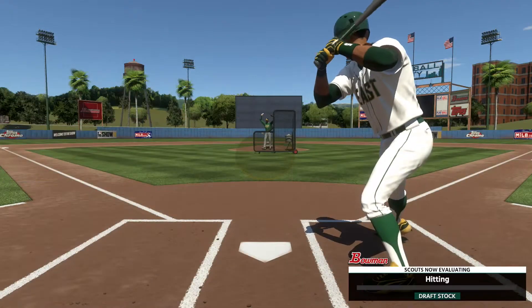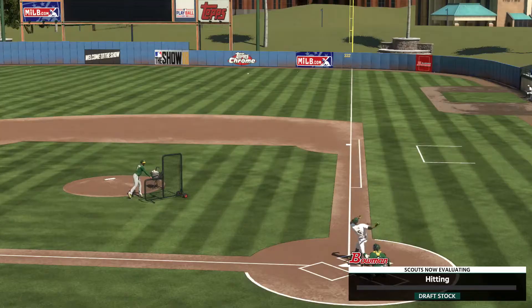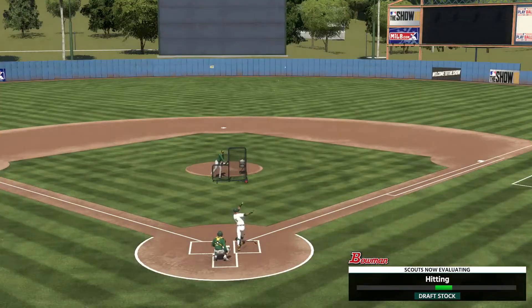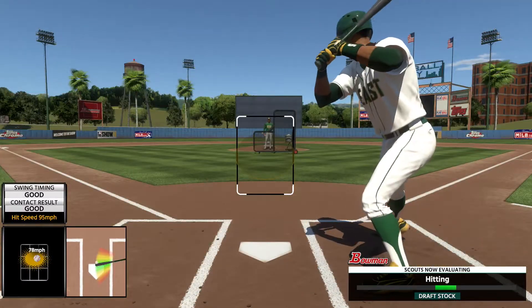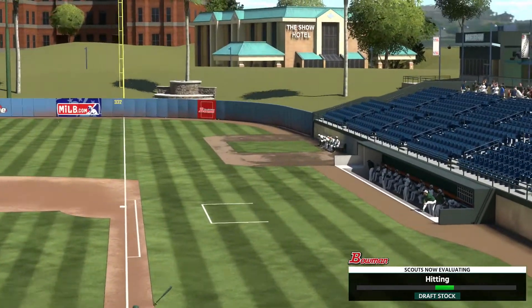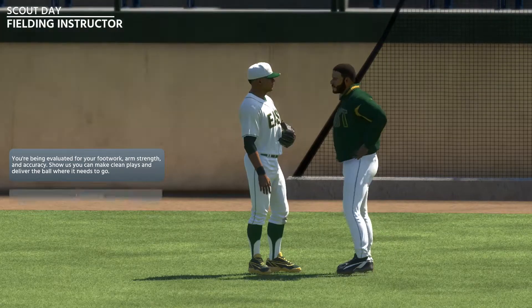Let me take a couple of practice swings — that's a rip right there. We fouled it off first pitch, there we go. That's a rip, that's what I'm talking about. Oh my god, got on top of that one. That's a gap shot, that's a triple with the speed that I got. We need to hit a home run right now, I'm calling it, I'm power swinging. That would have been out if I wasn't so early on it. That's it for hitting.